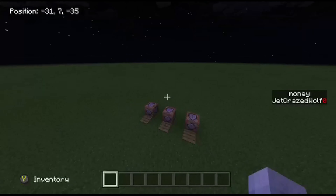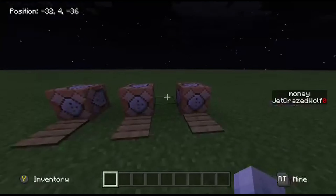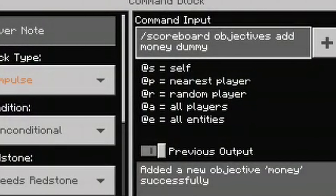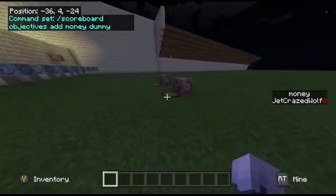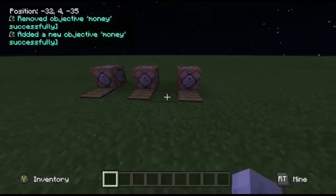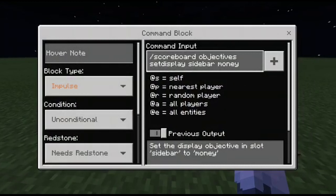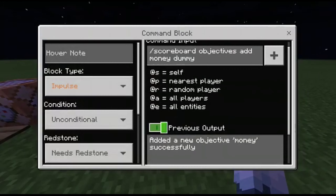So these three — this is all the command blocks you need. Only three. So this first one, all you need to write is slash scoreboard objectives add money dummy. Now if I go over to here, I'm going to get rid of this, so that gets rid of it on the side. I press this, it adds a new objective money. It didn't come up on the side, but it adds the objective. Add new objective money successfully.